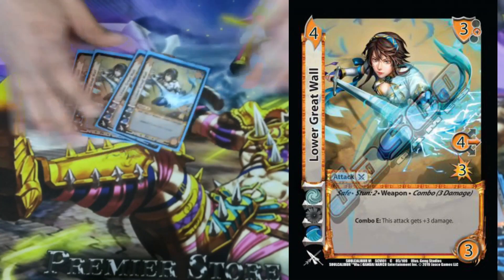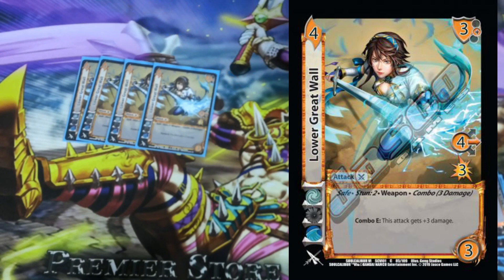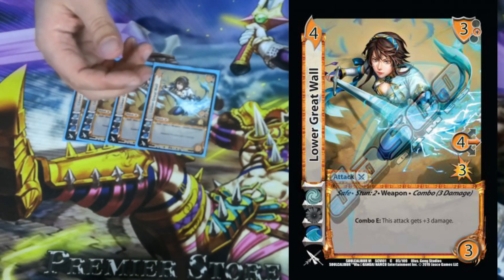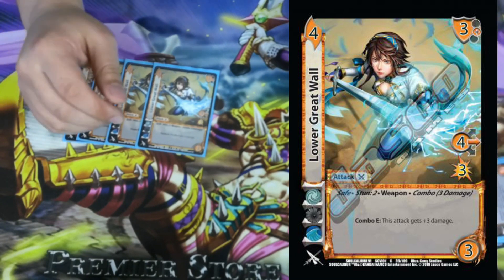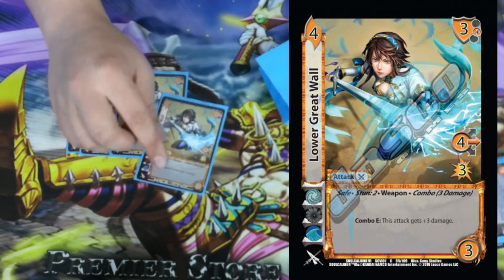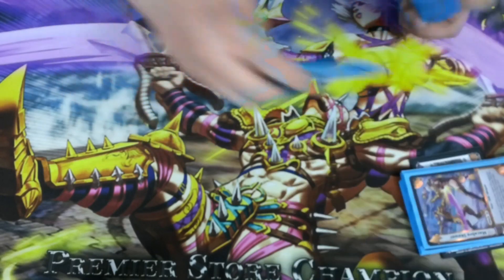We're playing 4 Lower Great Wall. It's a 4-3, Stun 2, combo with a 3-damage, 4 mid for 3. Combo E: this attack gets plus 3 damage, making it a 4 for 6, with Stun 2 — get Stun 1 from Zhang Hua if you need it, more stun from Kritty Yuga. It's a super strong attack that forces your opponent to either block. Playing this on defense is also super strong because it's Stun 2, Stun 3 with Zhang Hua, meaning you block, play this, and stun out your opponent's entire board practically for free.